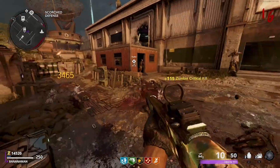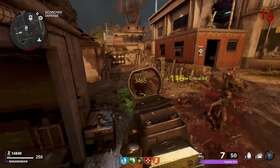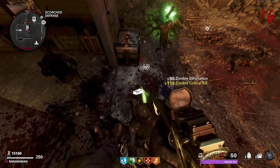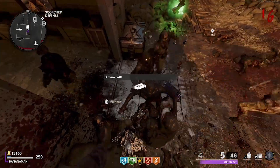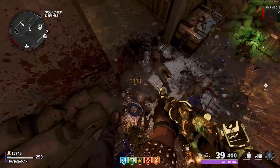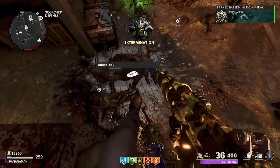One last thing about this spot: when the mangler comes, make sure that you shoot his arm off as fast as you can. The reason this is so important is that the mangler can shoot you off the glitch with his long range attack. So when the mangler spawns in, focus all your fire onto his arm and shoot that thing off.